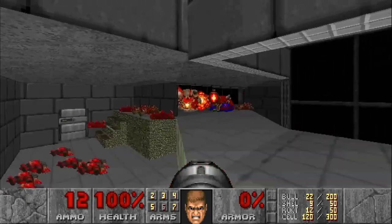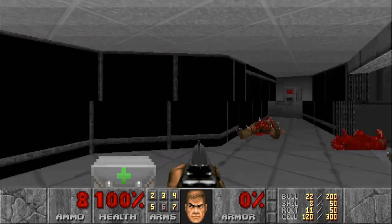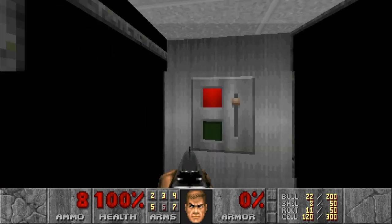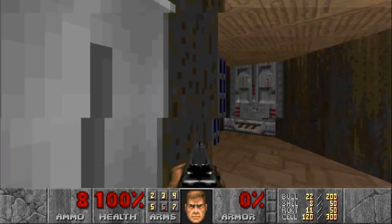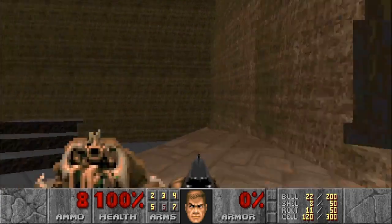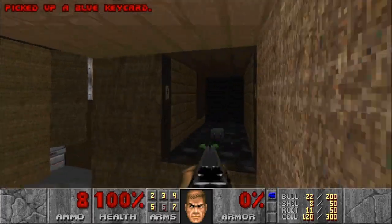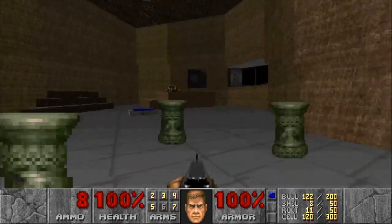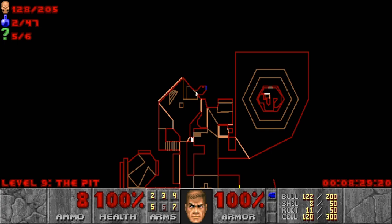Nuke everything before it has a chance of spawning all the lost souls — make sure they're all gone. Just like that we are at 128 kills and 5 secrets. Hit the switch and jump to where the hell knight was. Hanging this switch raises the stairs to this platform, and when we jump off the platform the blue key lowers. Grab the armor and just like that we are ready for the second half of the level: 128 kills and 5 of 6 secrets.